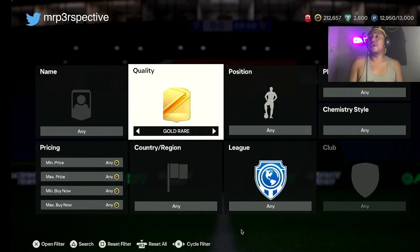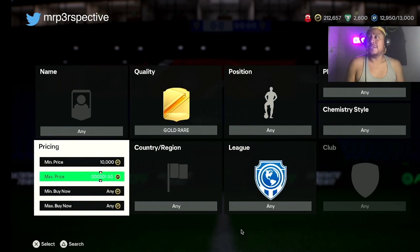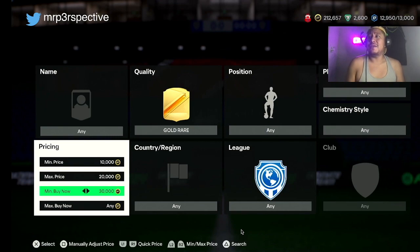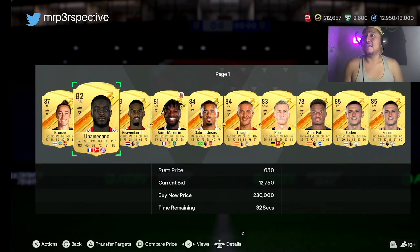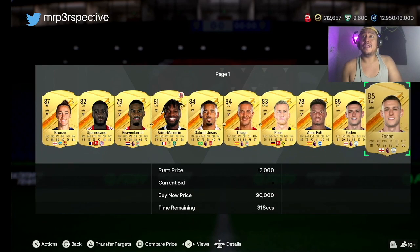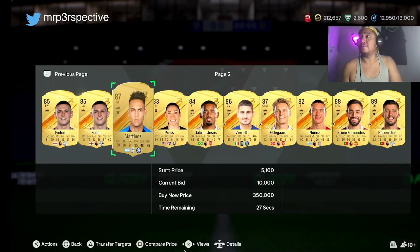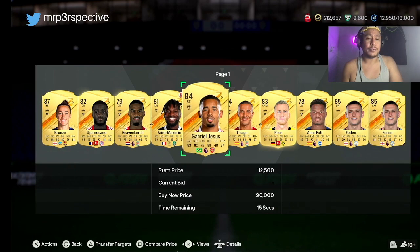Now let's bring you back to the screen because I have another tactic for you. I want you to use all your coins. Why? It's to find players at the last minute as they're about to expire. You want to have Futbin right next to you and find a card that has a bid on it, then find out if the card is cheap or if it's in demand. Let's look at a card right now — we saw this Saint-Maximin. This is Gabriel Jesus. Let's look him up. Try to be quick with this, try to have it near you.